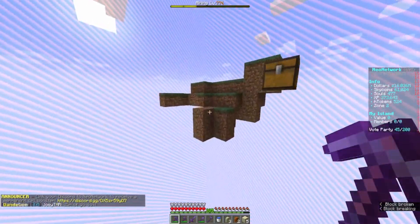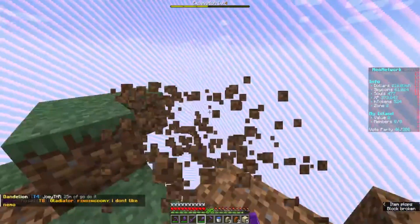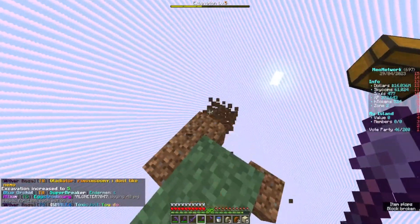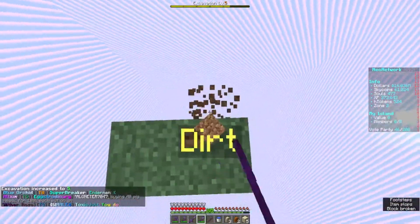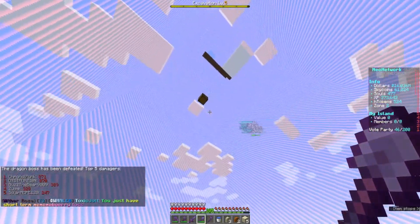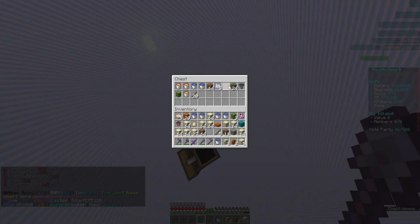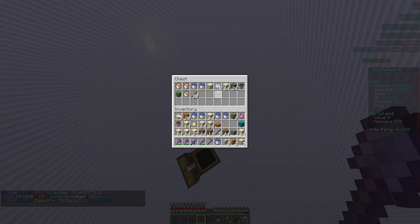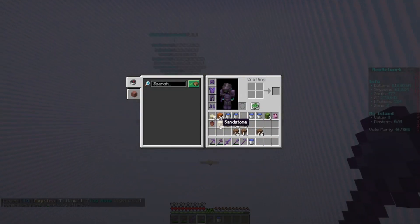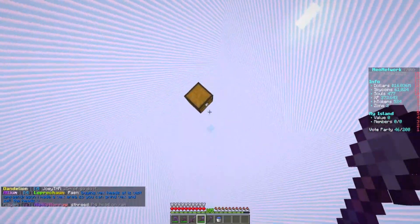We're coming down to this last block. Now all we're going to have left is this sand and dirt. We're going to pick up all this dirt and use it up in the top area — I want to be smart about this so I don't lose it. All that's left now is that chest. We emptied the inventory and in the process I did get a pet egg, but I'm going to sell that on the auction house.